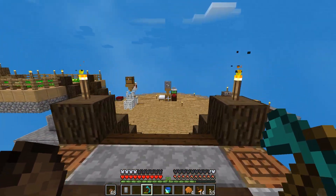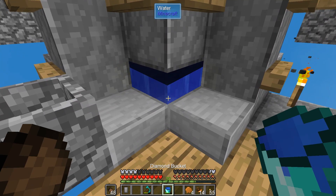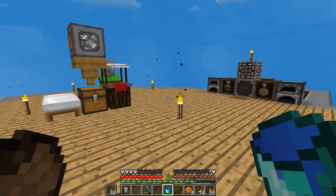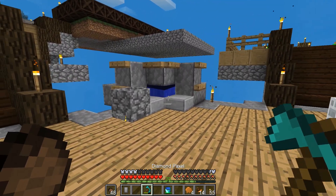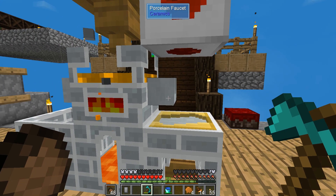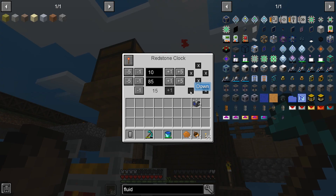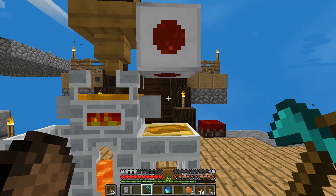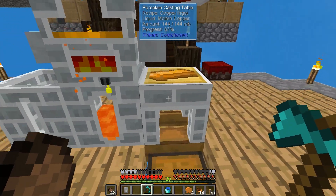We also made a diamond bucket which holds a lot of water - you can fill it 10 times, so that's 10 buckets of water in one item. You can do the same with lava and pretty much all the fluids. This should be making us copper now. Did I untick this somehow? Let's see if it works now. I unticked that somehow, but this just automatically will make us stuff. We've already got copper in there - I must have done that before.